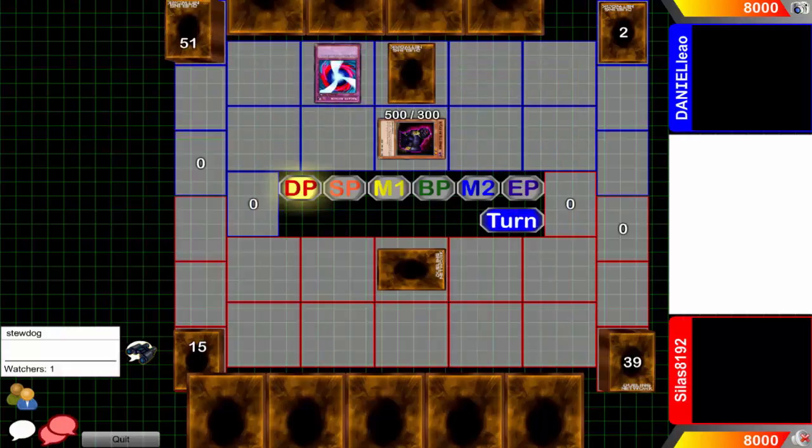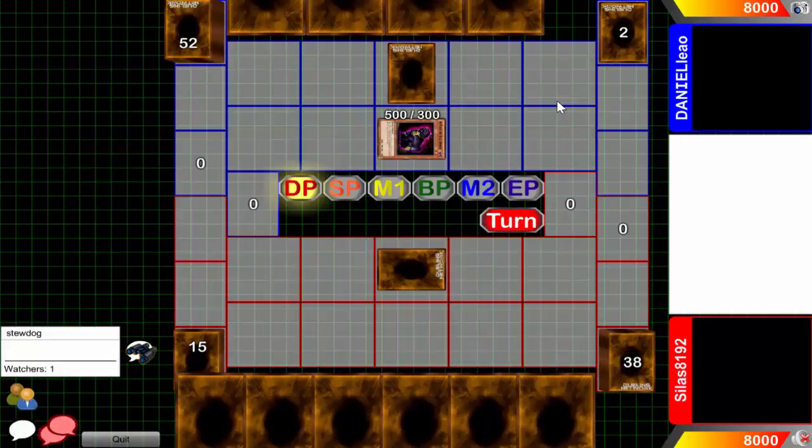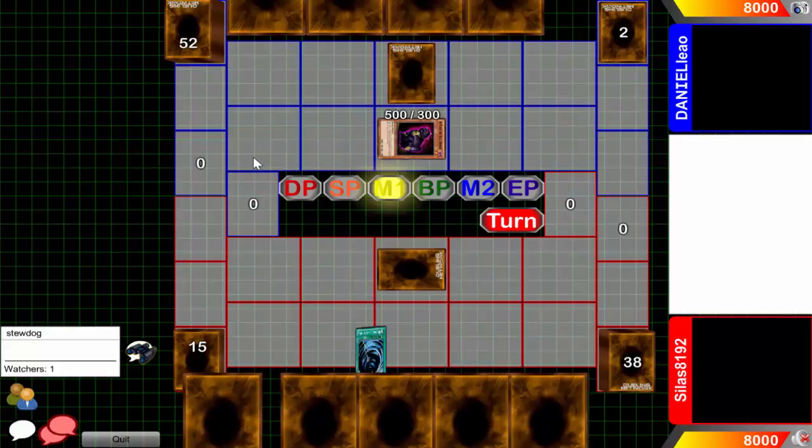Hi guys, Stew Dog here, welcome back to Low Rated Duelists Tuesday edition. We got Daniel Leo here at 114 and Sulisa at 8192 here at 141. Not a lot of people online were lower than 100, so I said forget it, let's just find these guys - and hey, these guys are playing some MLG decks.